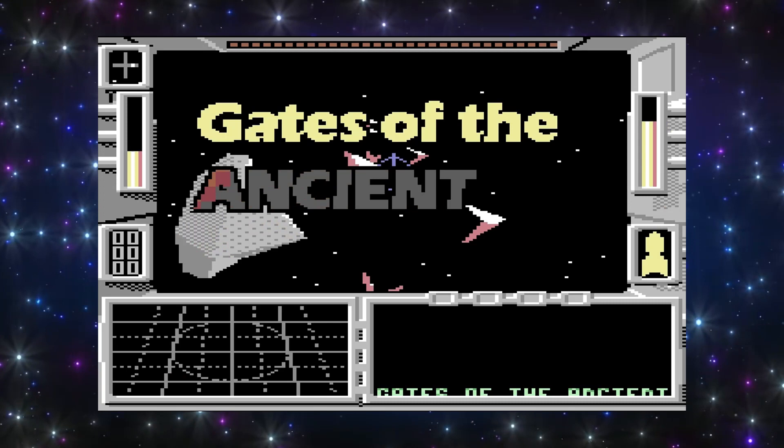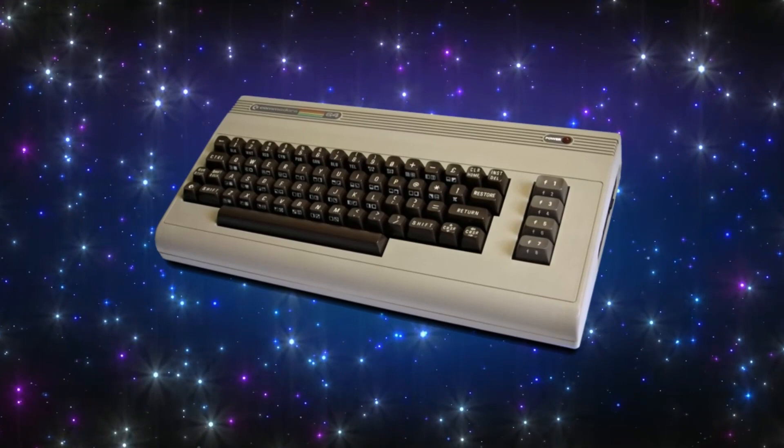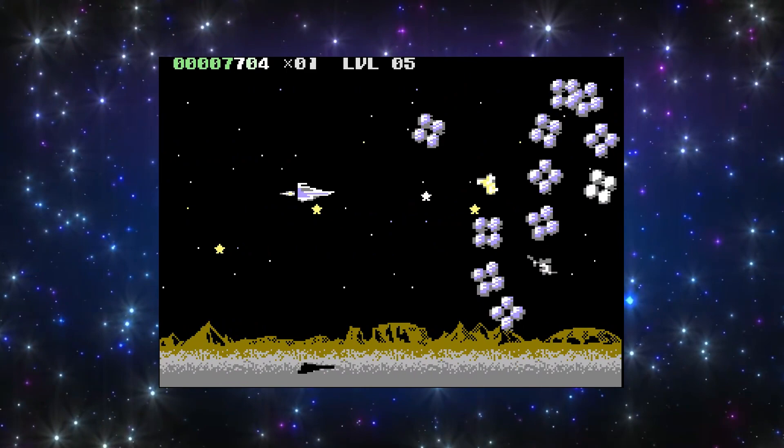Welcome to Rapid Fire, and today's game is Gates of the Ancient, which was released in the second half of 2021 exclusively on the Commodore 64. It was created by Dr. Mortal Wombat, who also did the excellent recently released C64 shoot-em-up, Plecthora.